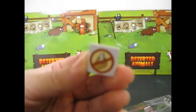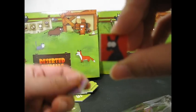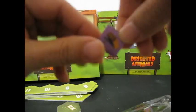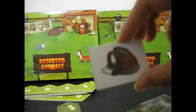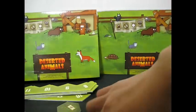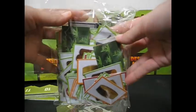We also have little small tokens of other things — tokens of animals, and that's double-sided, and a token of an animal trap, also double-sided. And we have a backpack and a padlock.